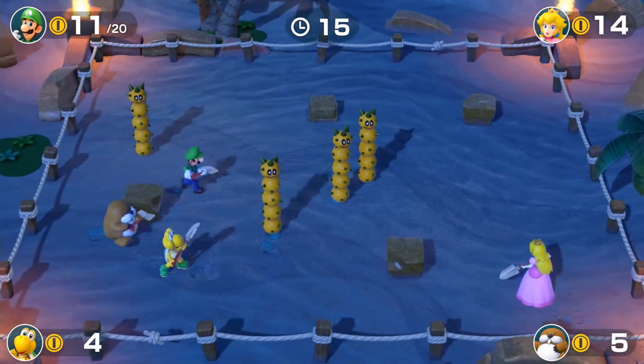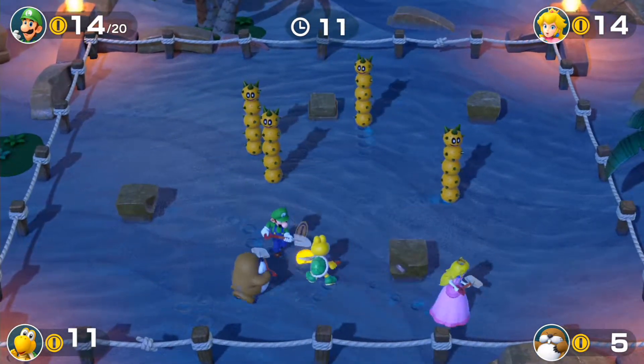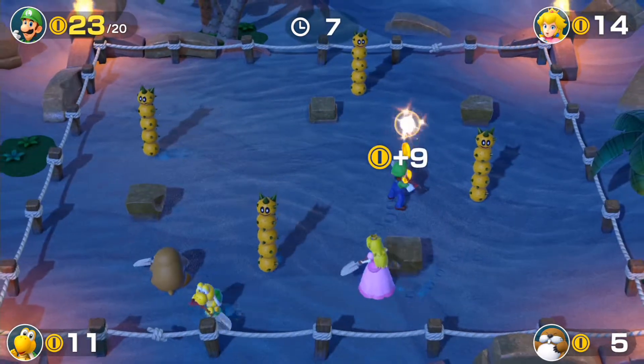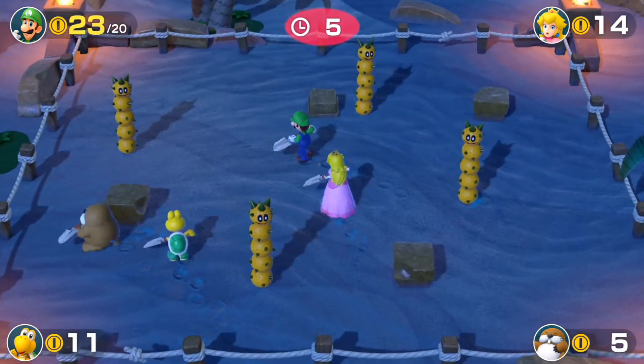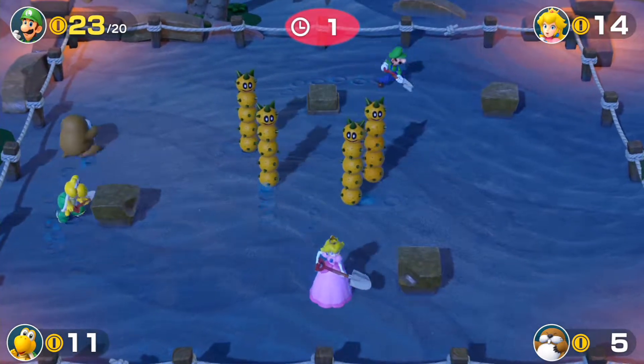Let's get into it with the first minigame in this world, Salty Sea. The name of this particular world's first minigame is Metal Detectors, where we need to gather about 20 coins, and that's all there is to it.